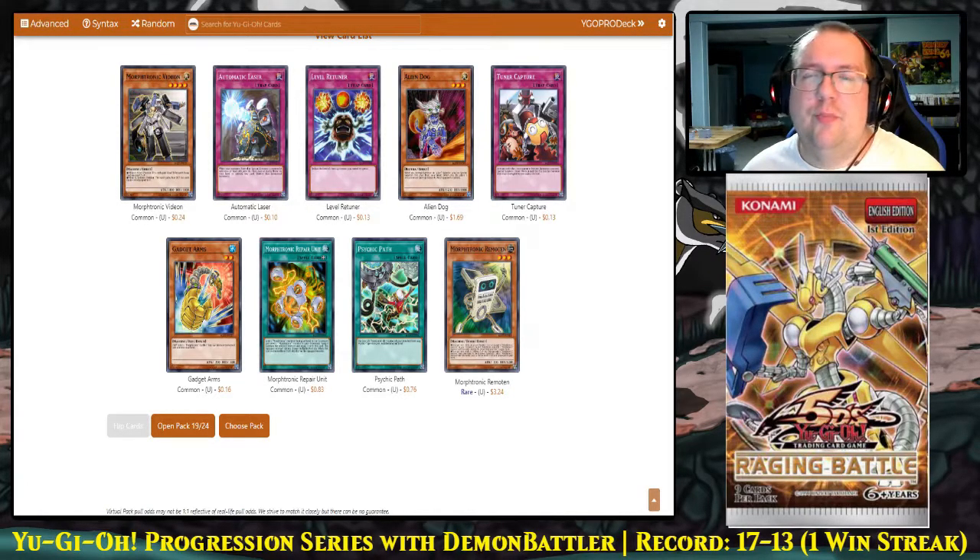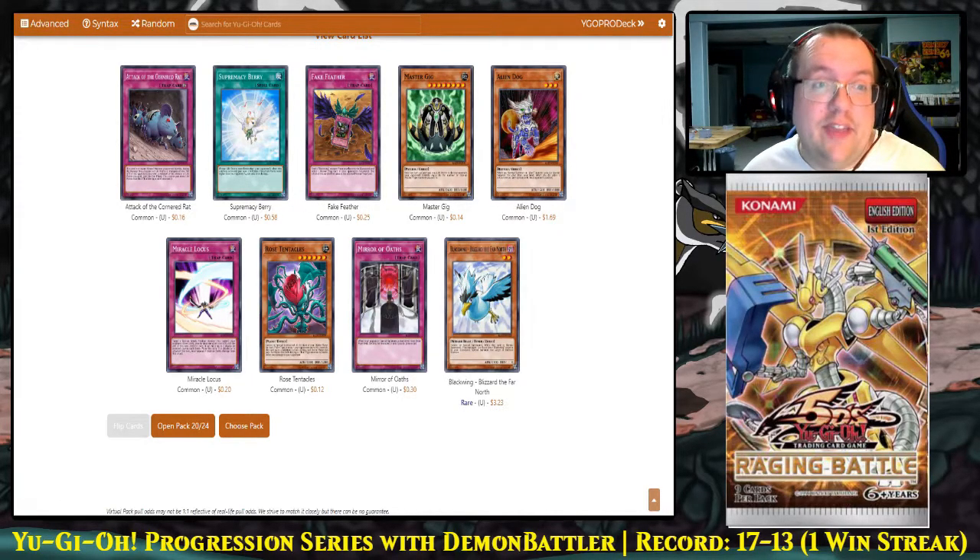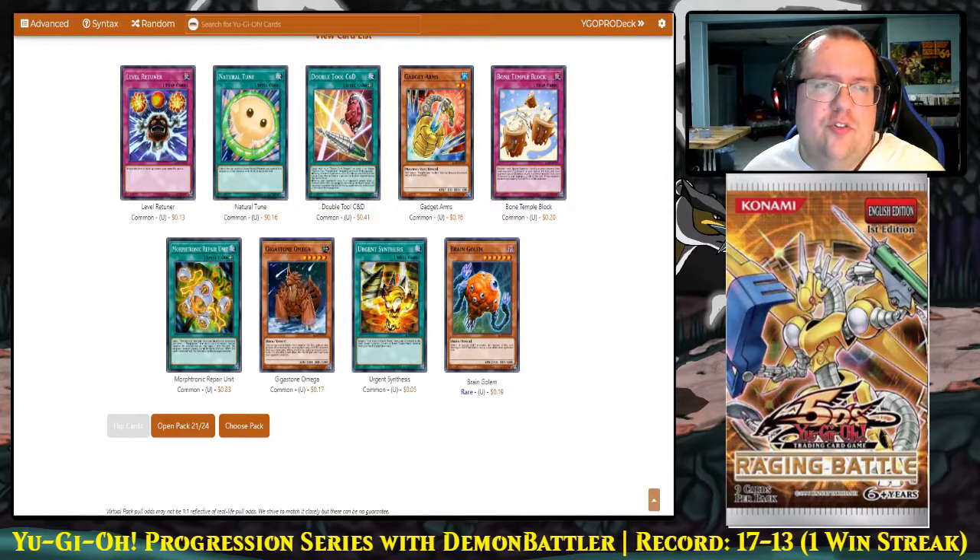There's Morftronic Remoten — a fine one-of in the Morftronic deck. That might be what we end up doing, even with Chimeratech Fortress Dragon — though it's risky, because at any time our board can get wiped. Considering our way to stop attacks in that deck is Morftronic Bind, which gets turned off by Chimeratech since we won't have any monsters, that is obviously a pretty big problem. At least we got another Blizzard — so that's two Blizzard. We can easily go into some Synchro plays. I'm starting to regret not crafting that Goyo, but double Allure of Darkness with Blackwing is going to be really strong.